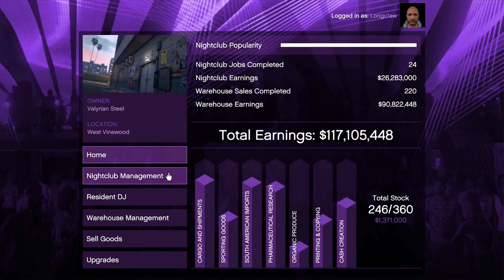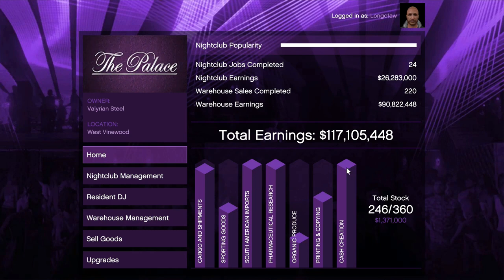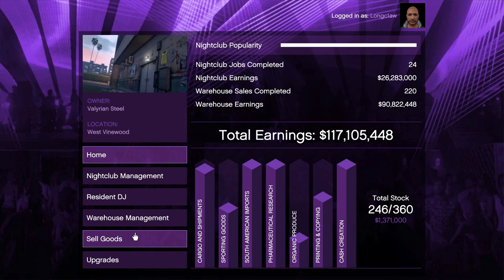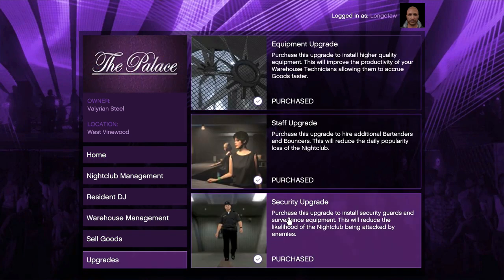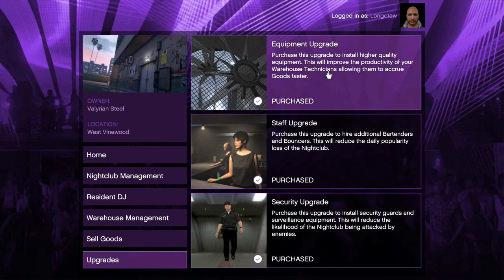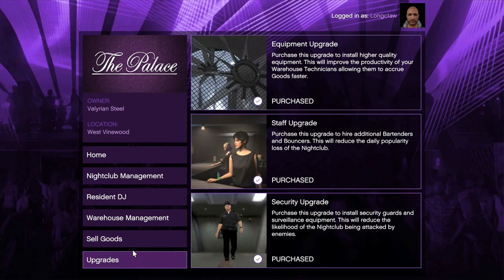Once your bars start to fill up you can move the techs around to the other businesses if you want to fill up all seven before you sell. This will give you around $1.5 million and takes about 24 real-time hours to fill up, which will require some AFK overnight. Don't forget your upgrades — these are important and will help you avoid being raided and make the stock accrue much quicker.